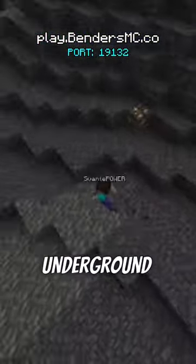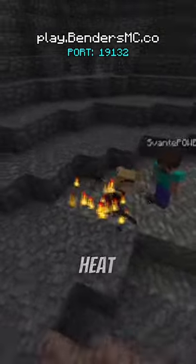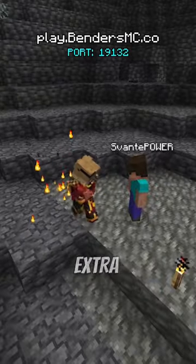But what if you're underground, mining for loot, and you suddenly run out of torches? As long as you're a firebender, you can use your heat control ability to instantly convert your extra sticks into free torches.